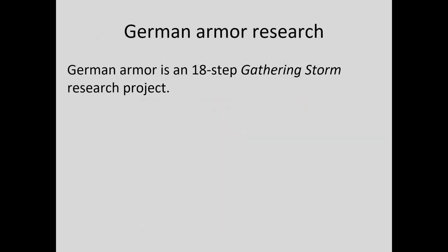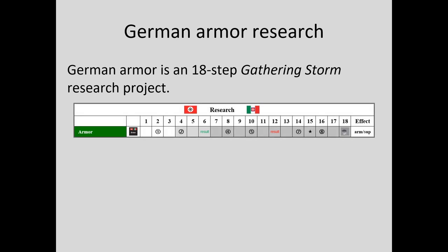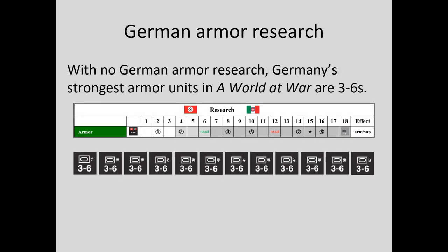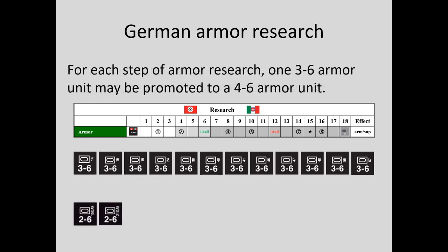German Armor is an 18-step gathering storm research project. Without any German armor research, every German armor unit has a strength of three factors, except for the pair of two-factor armor units Germany always gets.